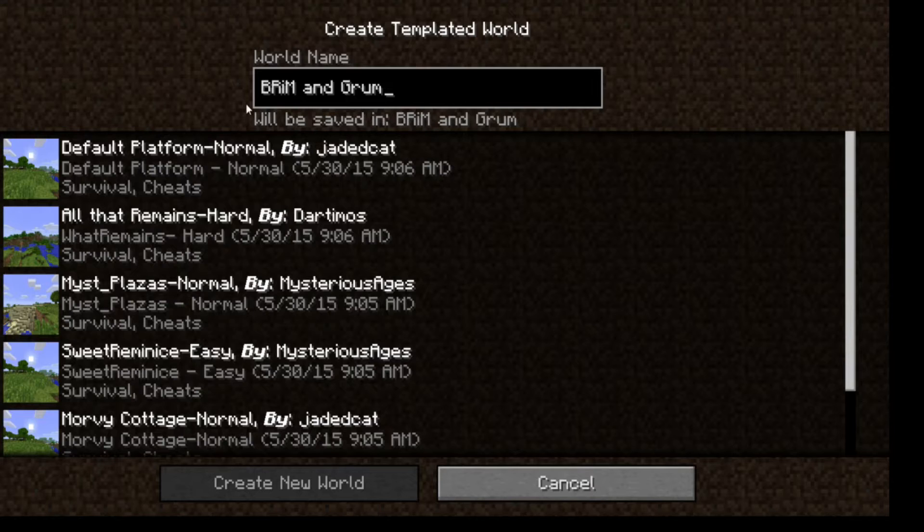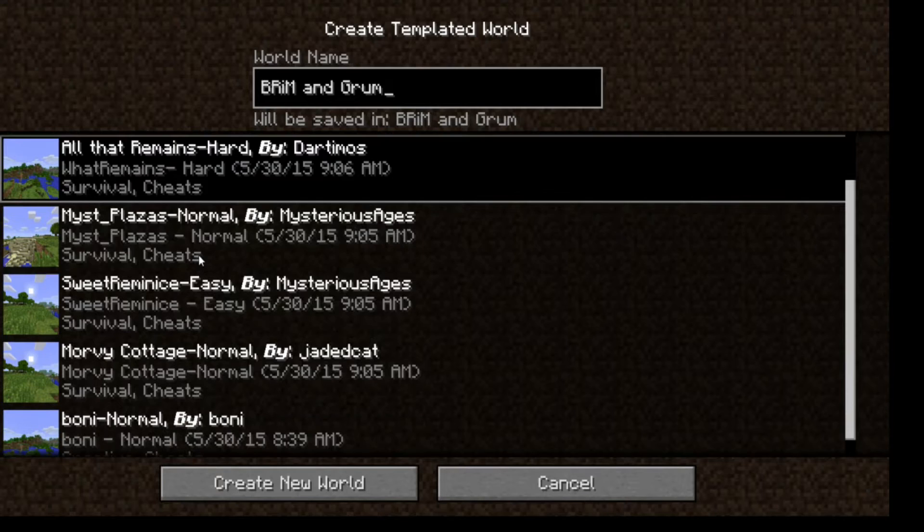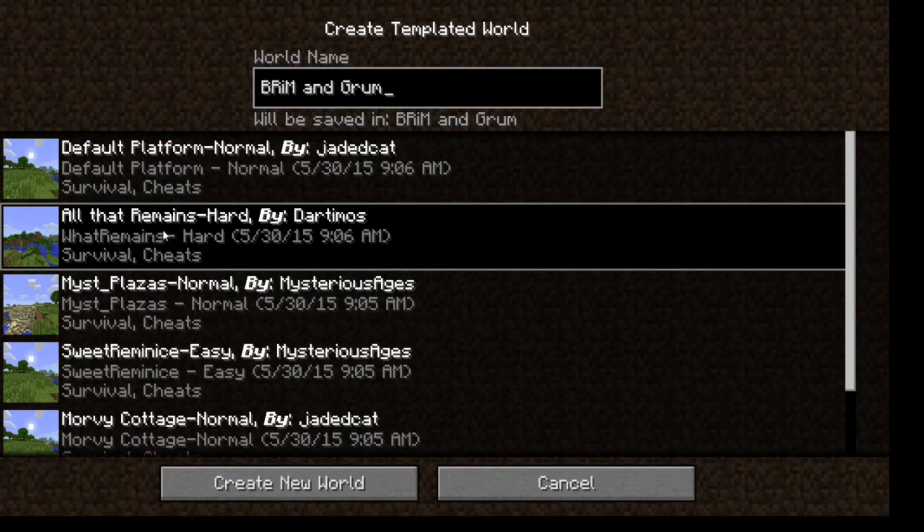So here we are, firing up Agrarian Skies 2. I've gone ahead and created a new templated world based on the Agrarian Skies stuff. We've got options for the world type — hard, easy, normal. We obviously don't want to do the easy map. I think the Morvie Cottage is supposed to be most like the original, but since I didn't play the original it doesn't matter. I like a challenge, so I think we're just going to jump right in and go straight to the hard map.